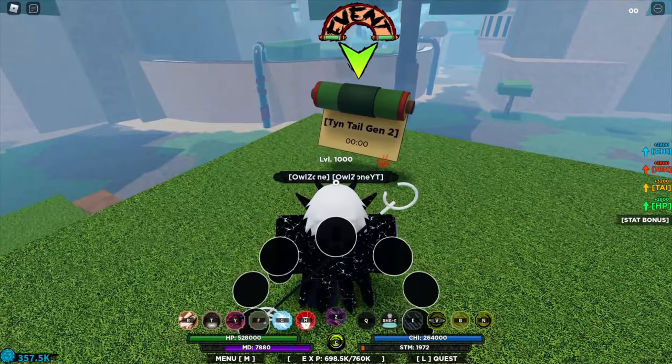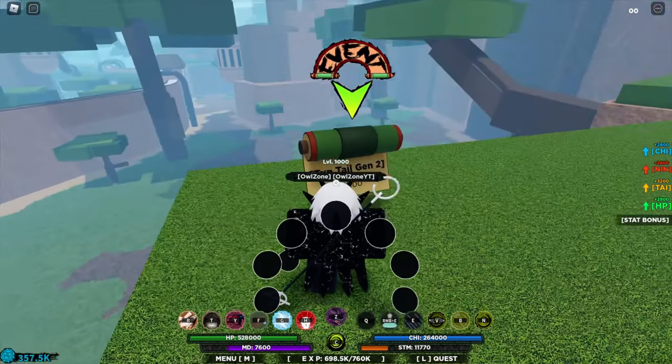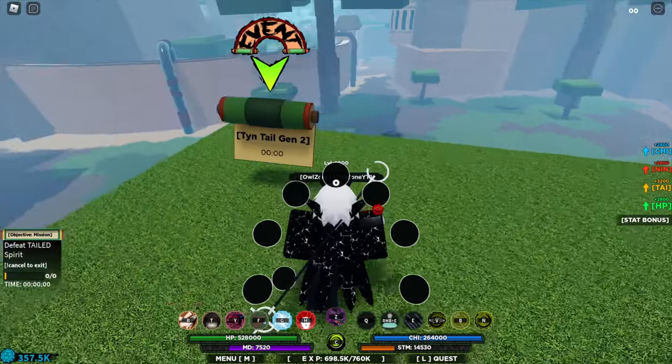You have to fight it, defeat it, and there will be a chance that you will get the drop for the Tinetail Gen 2. And for Form 2 you have to go to the dungeons.